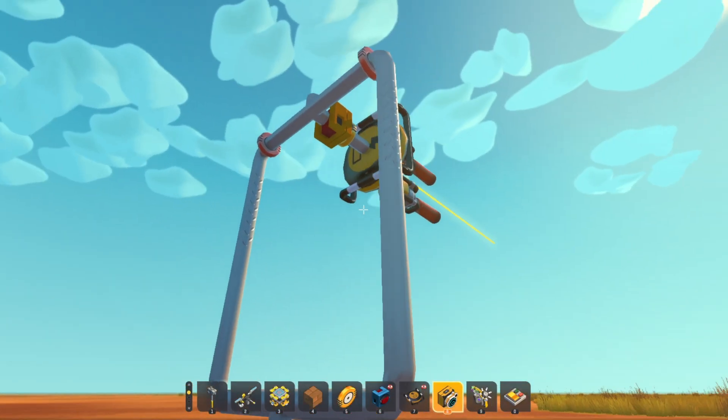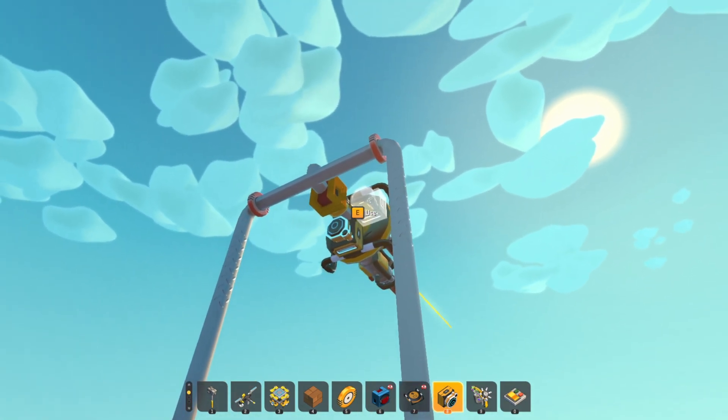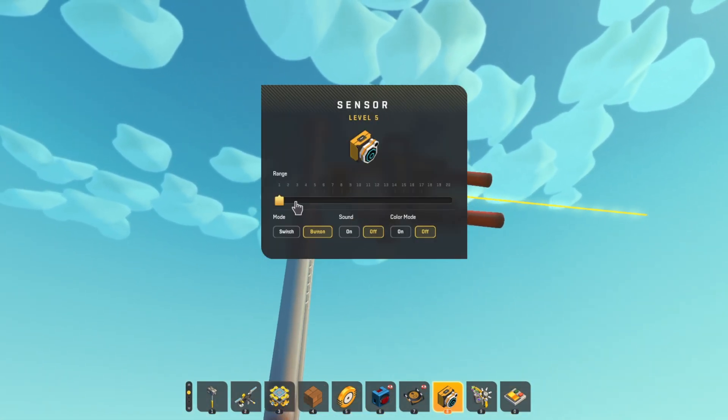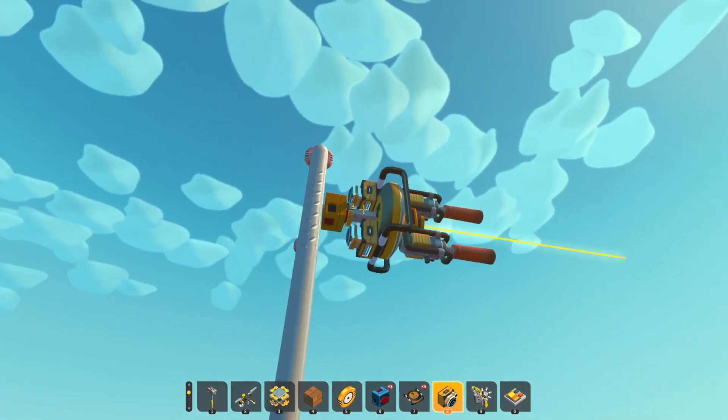Put your two mountable spud guns on, and then you want your level five sensor to go opposite those spud guns. The reason we need the level five sensor is because we want range — set it to about three. And you want color mode to be on.